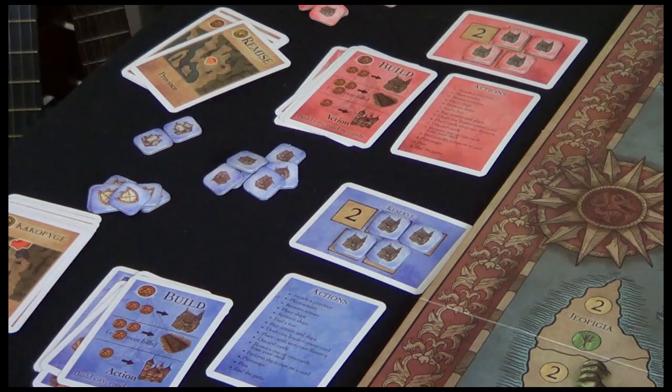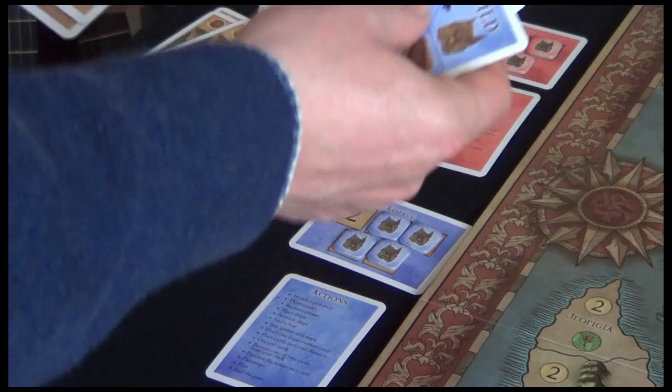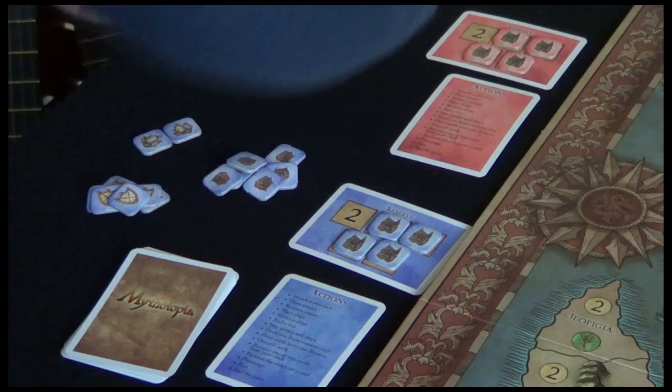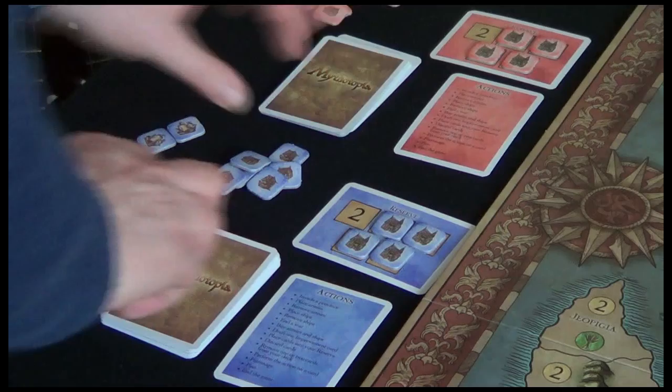Now, like any good deck-building game, we need to create our starting decks. We'll take our four actions: build, market, army, ship. Shuffle them in with our starting provinces. So we've got our starting deck of 15 cards playing two-player. The rulebook does say there's five starting cards, but there's not - there's only four. Starting deck's created, and each player draws a starting hand of five cards.